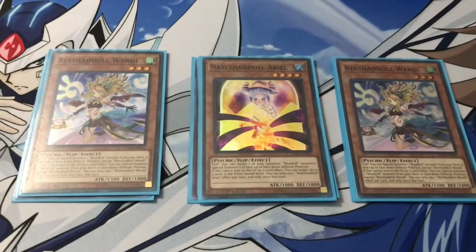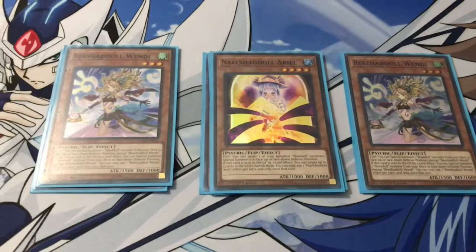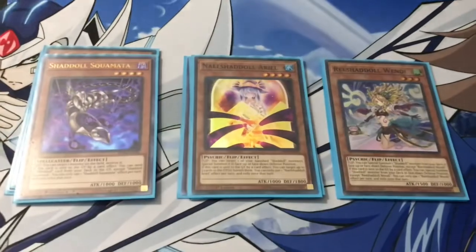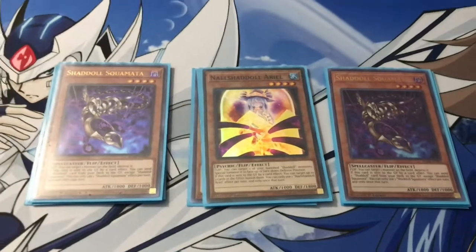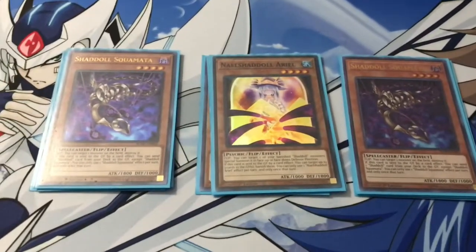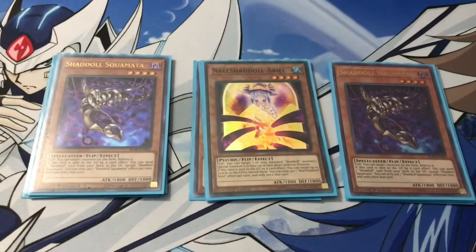She also has a flip effect where you can target a Shadal monster from the banish zone and special summon it in either face-up or face-down defense position. Next, we are playing two copies of Shadal Skolmata. If it's sent to the graveyard by card effect, you can send any Shadal card from the deck to the graveyard. You can even send the Shadal monsters and activate their effects as well.